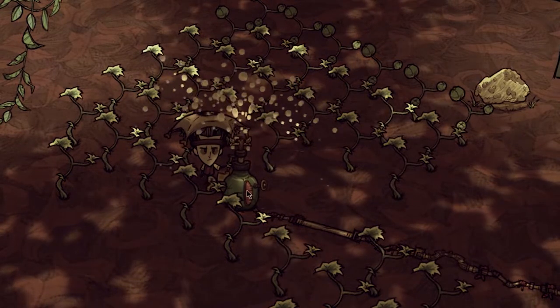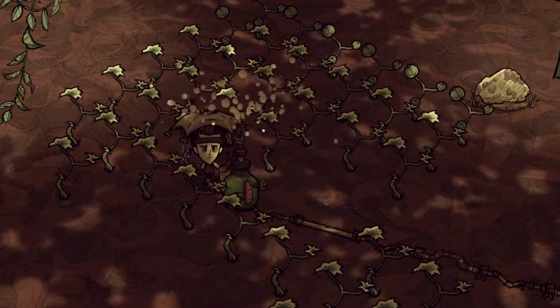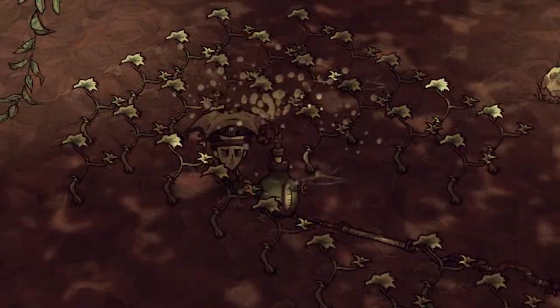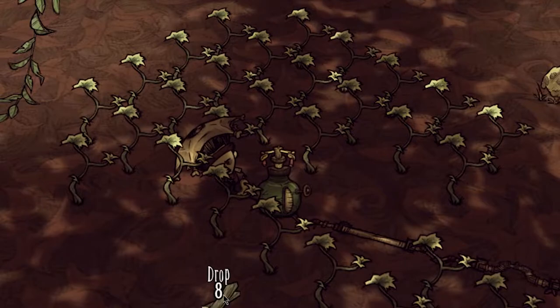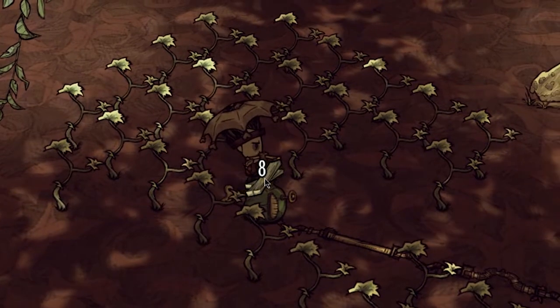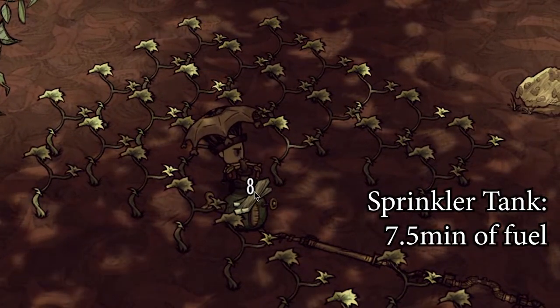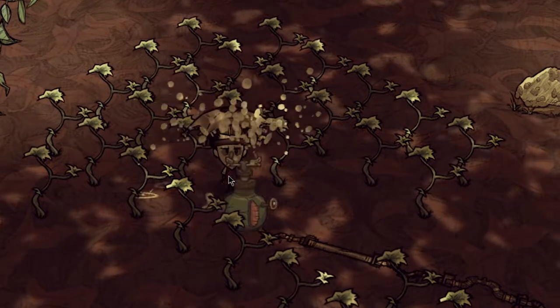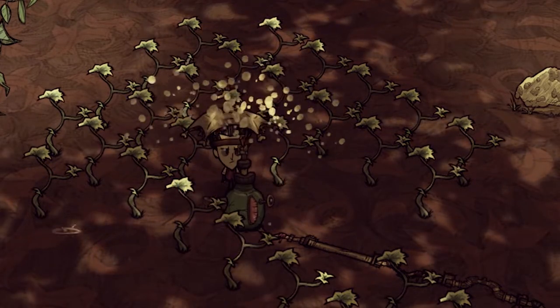So now you just come back in one and a half days and collect your nettles, right? Unfortunately no — you will need to check back sooner because sprinklers can only hold enough fuel to stay powered for fifteen game segments, or about seven and a half minutes. This means you are going to have to come back and top it off with a couple of logs before it shuts off and the nettles dry up, resetting their growth cycle.